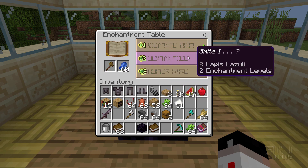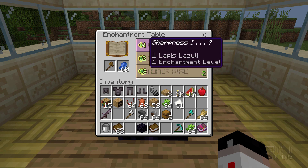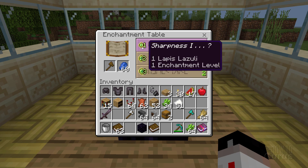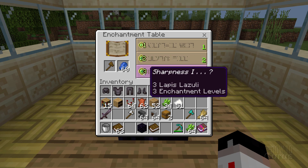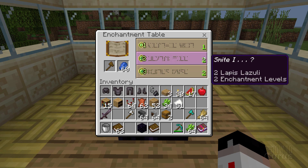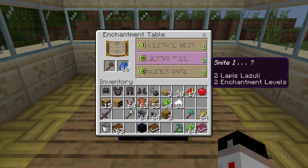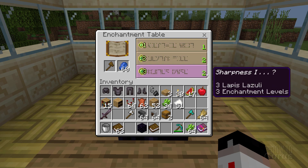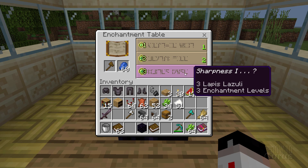In here you see strange hieroglyphs — I'll talk more about those shortly. On the left-hand side is the cost to get each enchantment: top slot is 1 lapis and 1 XP, middle is 2 lapis and 2 XP, bottom is 3 lapis and 3 XP. The numbers on the right side show how much XP you need to have available — this doesn't cost that much, it's just a requirement. If fully powered, the bottom one would say 30, meaning you need at least 30 XP available.